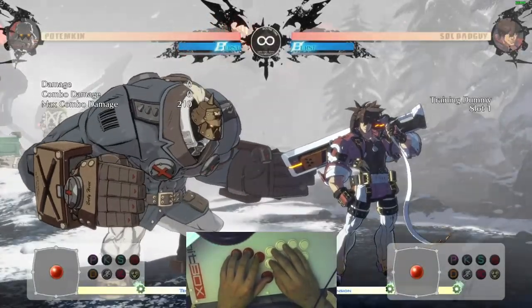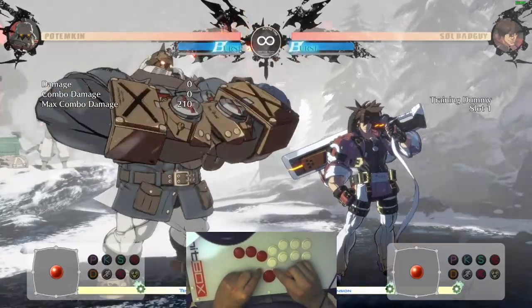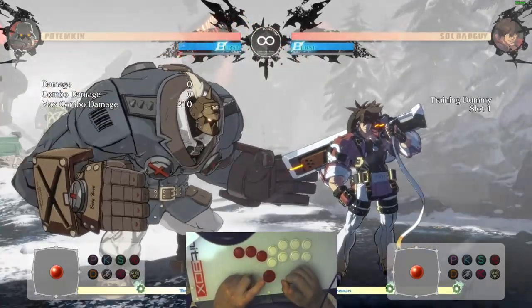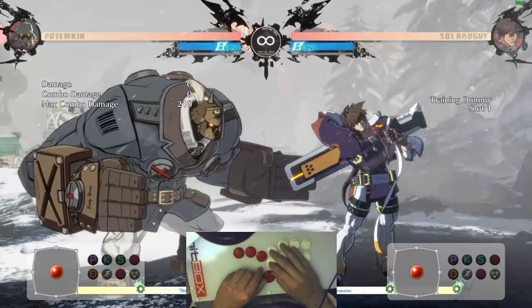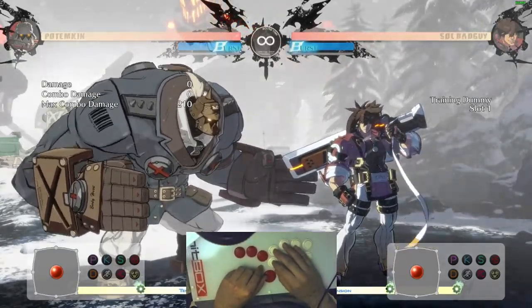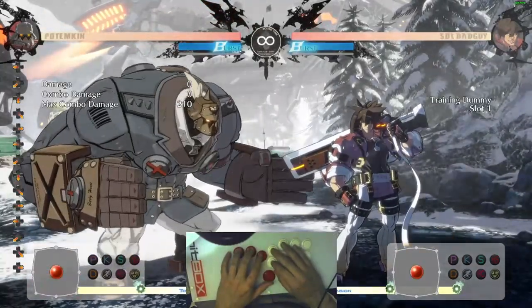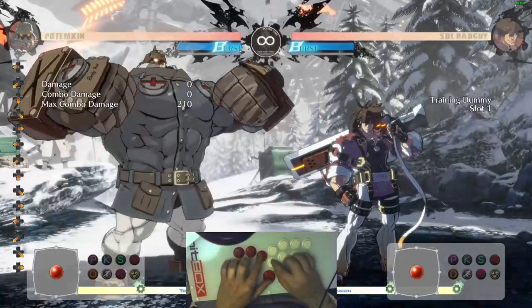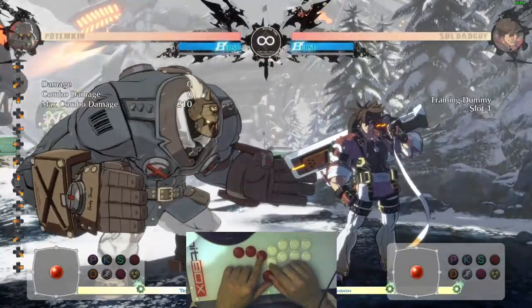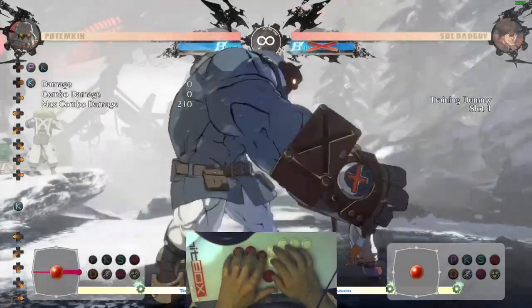The next thing I'm going to teach you is how to do Kara inputs consistently on a hitbox. A lot of people struggle with this. The most important thing is to separate it into two separate parts. Starting with the Potemkin Buster, in order to do a Kara consistently, you're going to do the half circle back in one motion, then pause, then do forward and kick at the same time, followed by punch. You can actually put a pretty big pause in between.